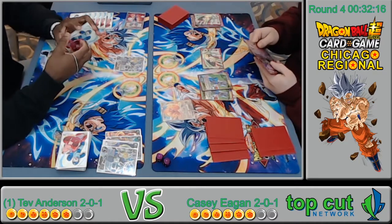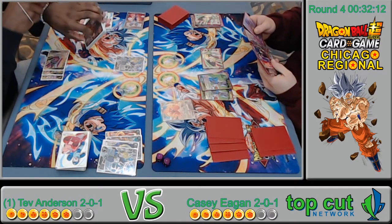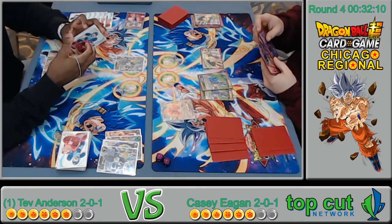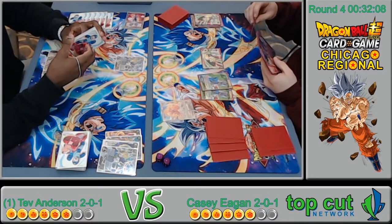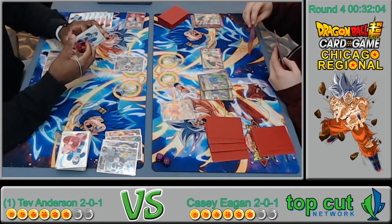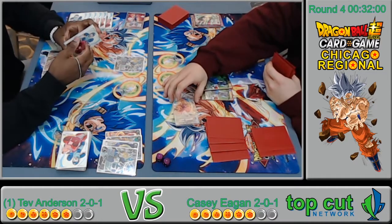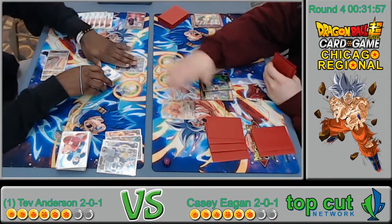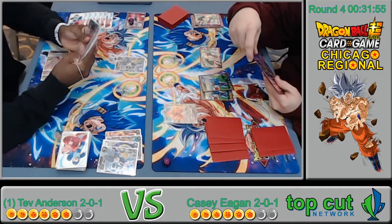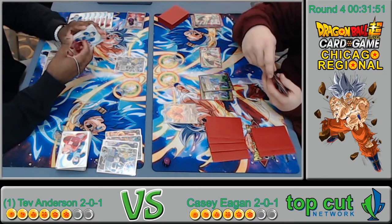He plays that — got Reversal Vegeta and nuked the board. He's just constantly killing everything Tev tries to bring out. This is a very different play style from game one — maybe because he's going second. He's opting to just constantly nuke the board and deny. But it's not going to stop the hand advantage.